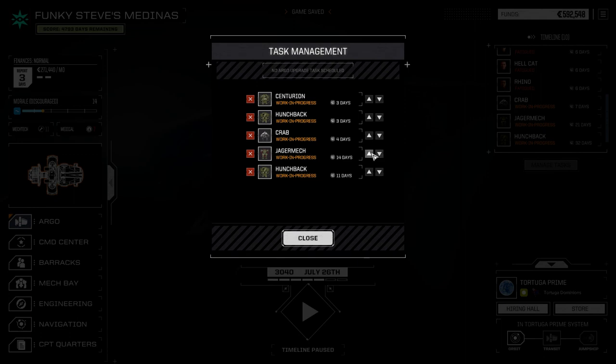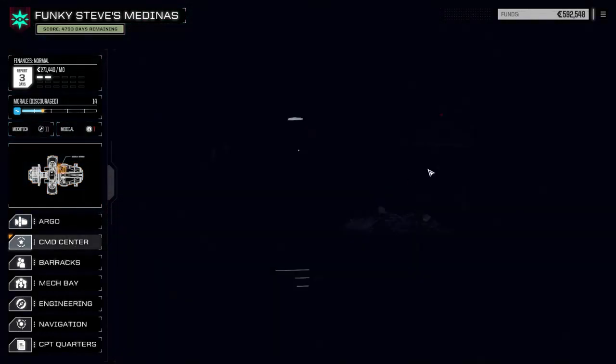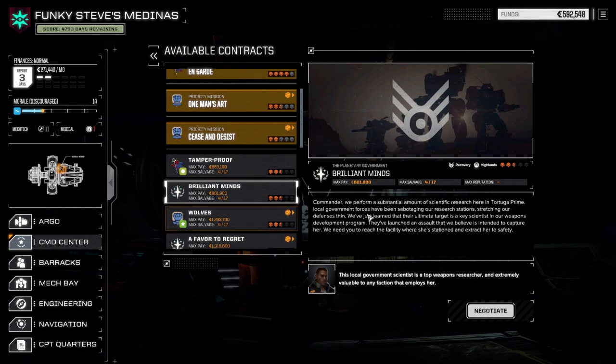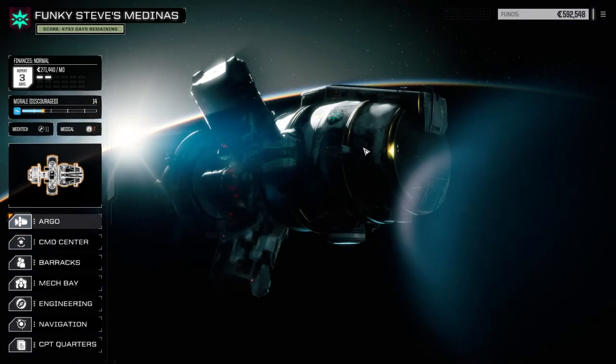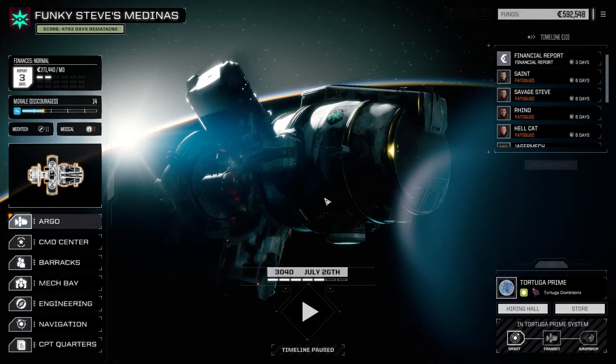The Jagermech, oh my god, always takes so long to repair. Let's move them up to the top. We'll leave this Hunchback here. It's going to be 14 days to come back. When we come back next time, I think there's another mission here we can take — Tamper Proof, Recovering the Jungle, Brilliant Minds, Recovering the Highlands. A couple more missions we can take here before moving to a new planet. I think we'll do these next time, or at least one of them, and then move off to a new planet. I'll get everything repaired between episodes, and when we come back we should be ready to go. So until next time — if you like the video, drop a like, and I'll see you all later.